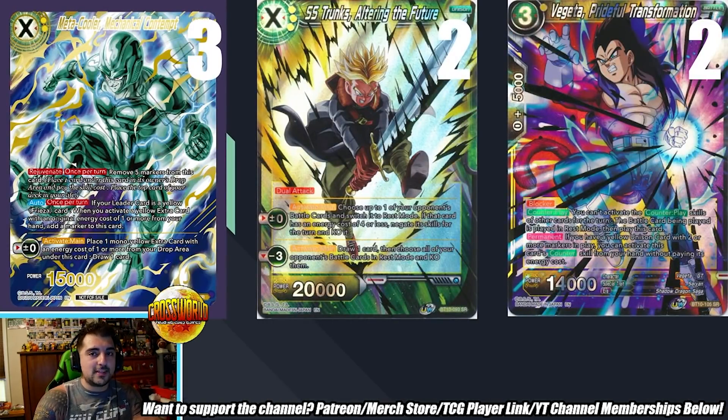Moving to the unison lineup, which is very different from late Set 12 Mecha lists. Early in the set many played Medicalor Unison, then it fell off and players shifted to Vegeta: Unison of Fury. Carlos kept Medicalor and sideboards Unison of Fury. He tested against Dark Broly — arguably one of the best decks in the meta — and found he could beat it without Unison of Fury, so he sided it.